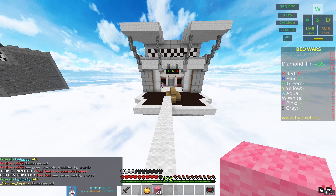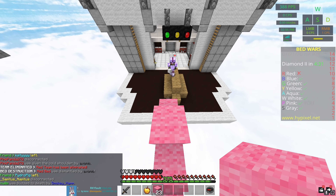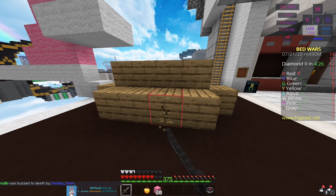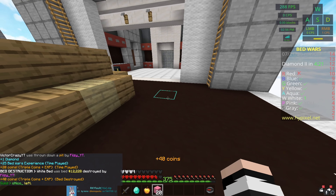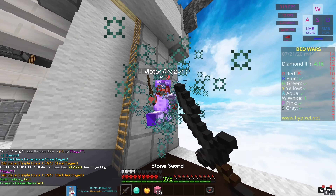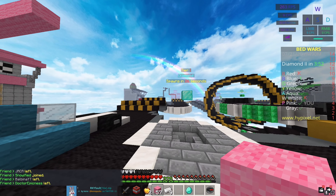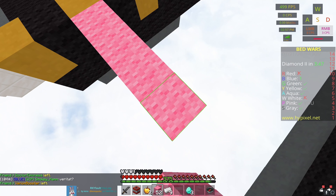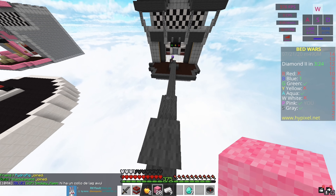Should be an easy little elimination hopefully. I got the first couple hits — oh my goodness he slipped off the map, let's go! There's his bed gone and we can save our golden apple. Looks like red and gray had a huge build battle and gray won it, so I'm gonna try to go over towards gray and eliminate him, show him who's boss.